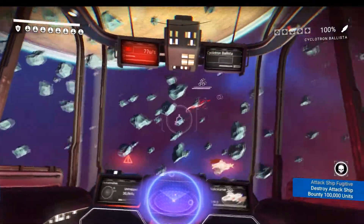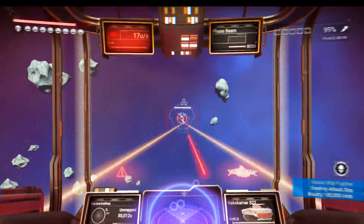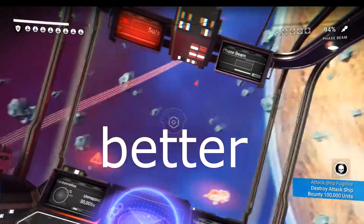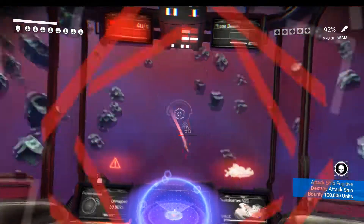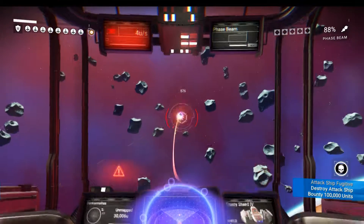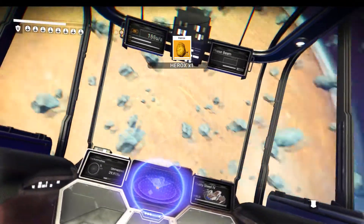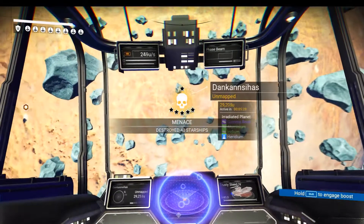See what you mean about the accuracy. The phase beams are... this guy's really twisting and turning. We could give the rocket launchers a go. Maybe it wasn't a fair test but I think with the ship really twisting and turning, trying to hit with that cyclotron ballista could be a little bit difficult. We've got a milestone accomplished - we've destroyed 40 starships.